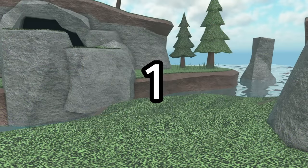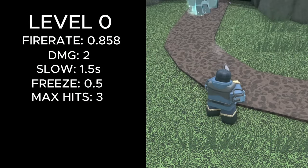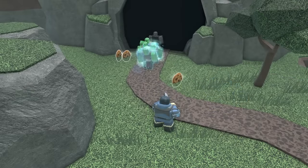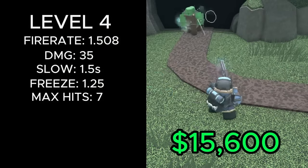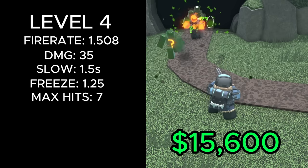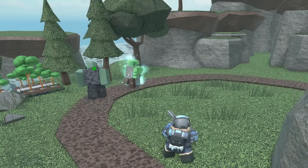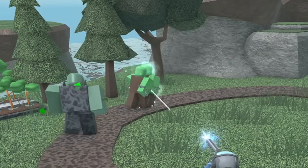However, ahead of it in first place, we have the Frost Blaster. It costs 850 cash to place, allowing you to get it pretty early on. At level 0, it fires every 0.858 seconds, deals 2 damage, slows enemies for 1.5 seconds, and freezes them for 0.5 seconds. It can also hit up to 3 enemies, making it a great cheap option for stalling. At max level, for 15,600 cash total, it fires every 1.508 seconds, deals 35 damage, and freezes enemies for 1.25 seconds. It can hit up to 7 enemies at a time and has an insane 22 range. This is the perfect combination of stats, as the fire rate is only 0.25 seconds slower than the freeze duration, meaning the enemy will only have 0.25 seconds to move before being stunned again.